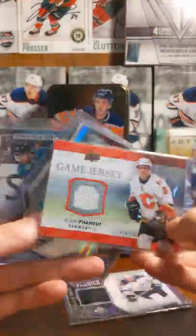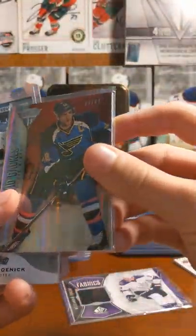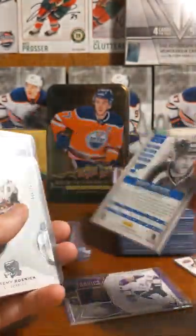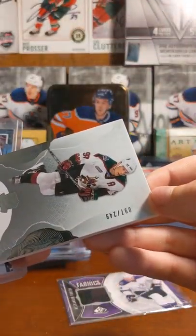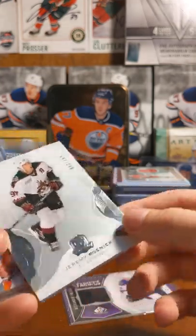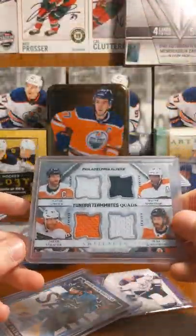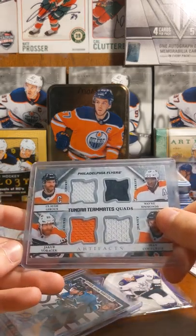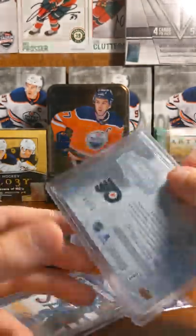Dion Phaneuf UD Game Jersey. David Backes numbered to 62 from Titanium. Jeremy Roenick numbered to 249, The Cup card — just bought it for like two bucks, why not? Quad Materials I pulled from that Artifacts box — Yakovorchek, Quadrini, Wayne Simmonds, and Sean Couturier, numbered 99.